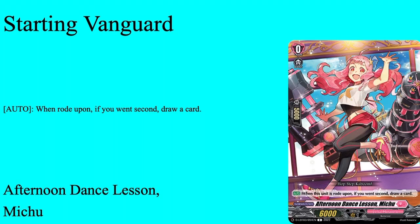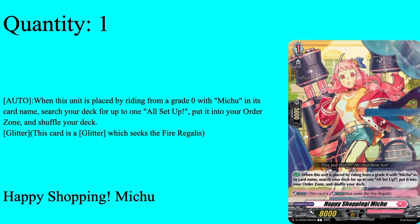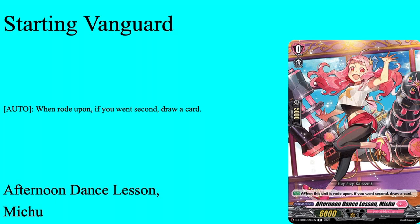We have our Grade 0, Afternoon Dance Lesson Michu. Grade 0 boost, 5k, Shosuke base. Auto: roll power for a second, draw a card. Standard starter — splash free draw if you go 2nd. I just like her as a starter. Also, the Grade 1 requires her as the starter, so she's nice to have in the Ride Deck.